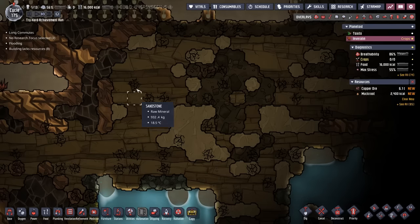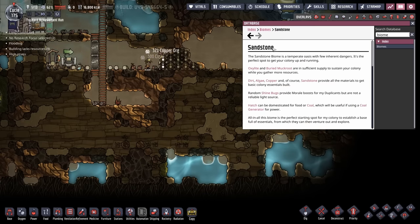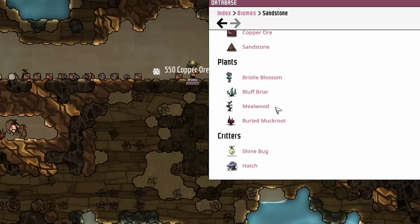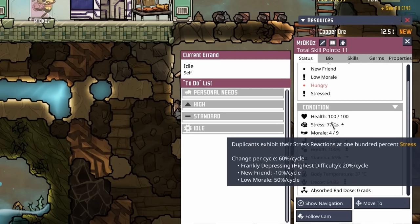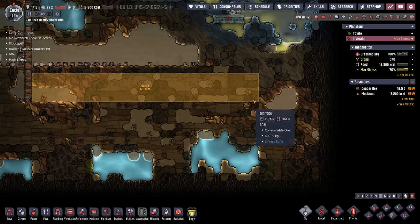I'm sure one of these buried objects will have a plant. According to the database, in the sandstone biome we can find bristle blossoms, bluff briars, mealwood, muckroot, hatches, and maybe even shinebug eggs. That's the name of the game for DK Oz — a lot of exploring. They're stressing out right now because of the low morale we predicted, so if we can hurry up and find a plant that should help.